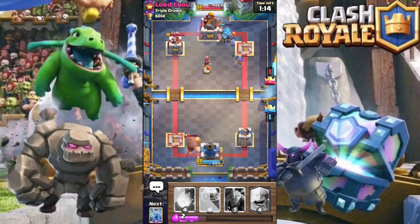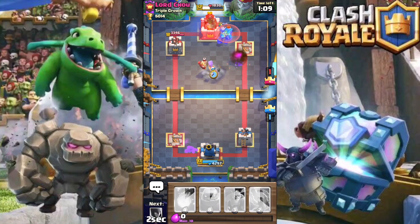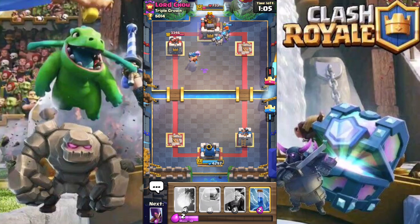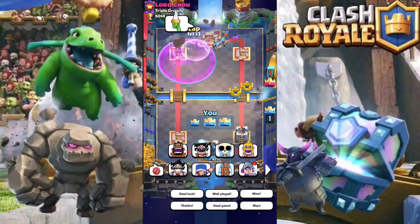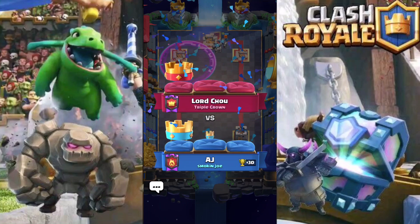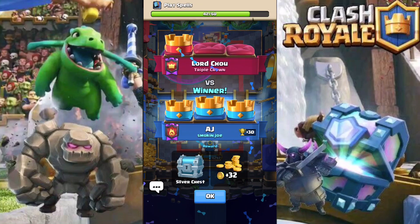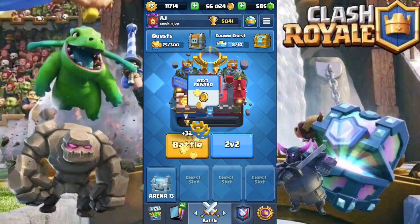I still have both golem and valk heading towards the king tower, so I'm going to keep pushing for the three-crown win. He's going to play his wizard, but to counter that I'm going to play my lumberjack. That will end our first battle with a three-crown win. With this deck, once you get a strong push going it can be really hard to stop.